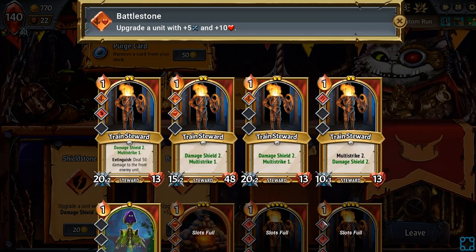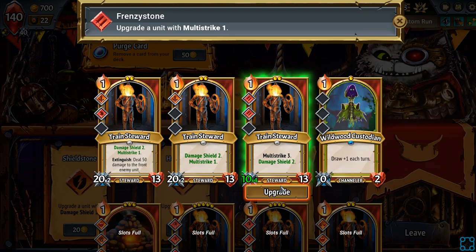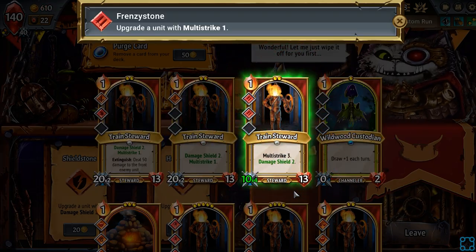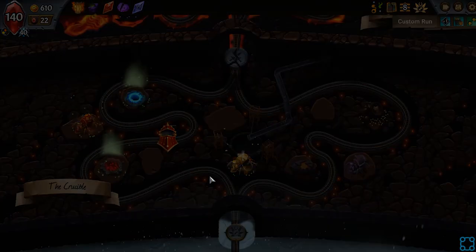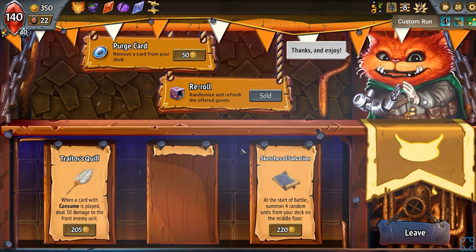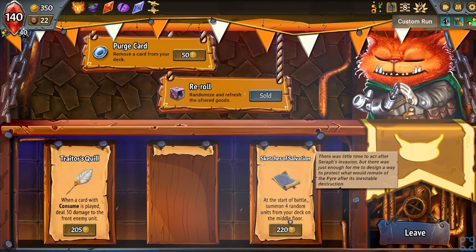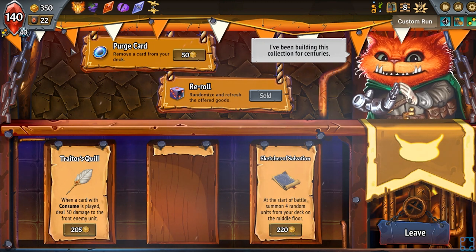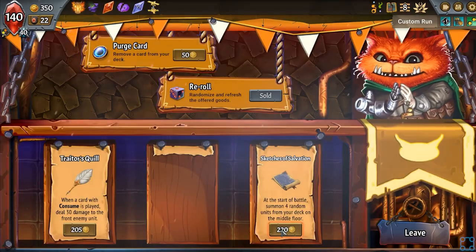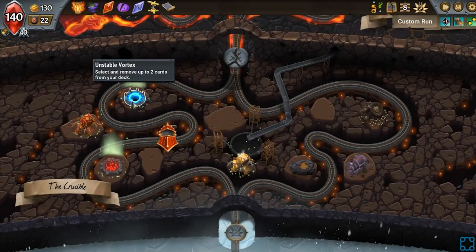Reroll, give somebody else Multi-strike. Nothing else he can do — that's fine, we got what we needed, we got what we came for. Let's reroll these. Mine jacks. Now, I know it's a terrible idea, but it's incredibly tempting to just go with Sketches of Salvation. I'm going to do it — it's a terrible, terrible idea, but I'm going to do it all the same.